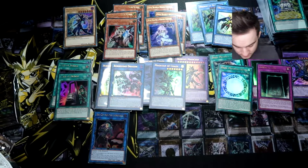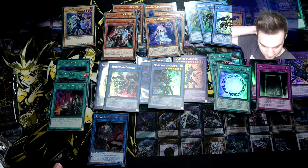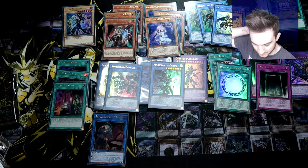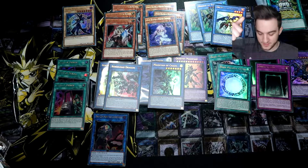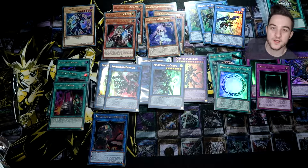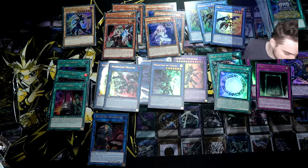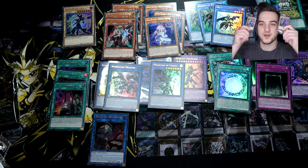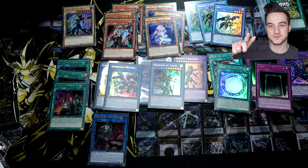Overall pretty good. Two Boreload, three Card of Demise, three Ghost Ogre, three Ghost Reaper, two Magician of Chaos. Not bad — no Dark Magician spells though, oh well. We may be opening this again soon. If you liked this video, please give it a like and comment below. Comment what your favourite promo monster is of this set and what your favourite alternate art is, and you may win a pack of promos. Subscribe for more Yu-Gi-Oh content — see you in the next one, bye!